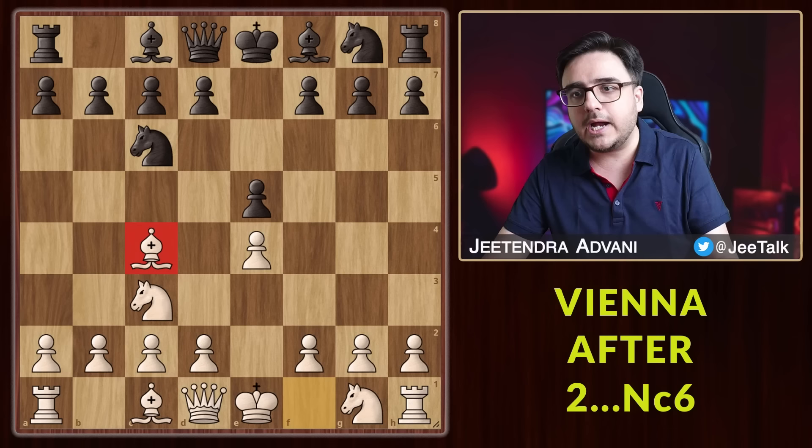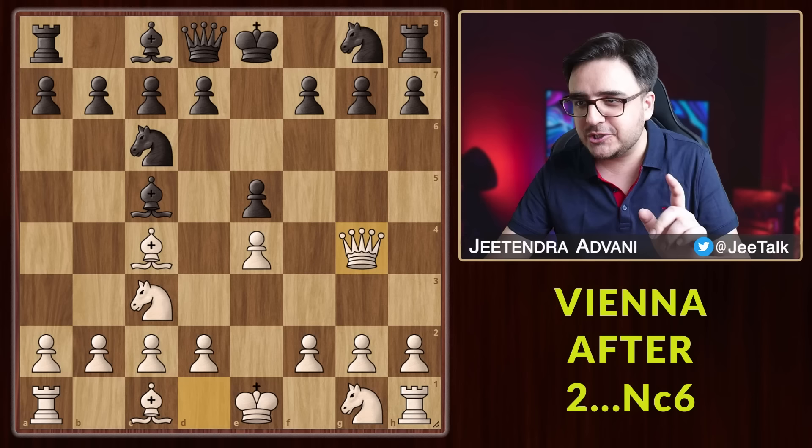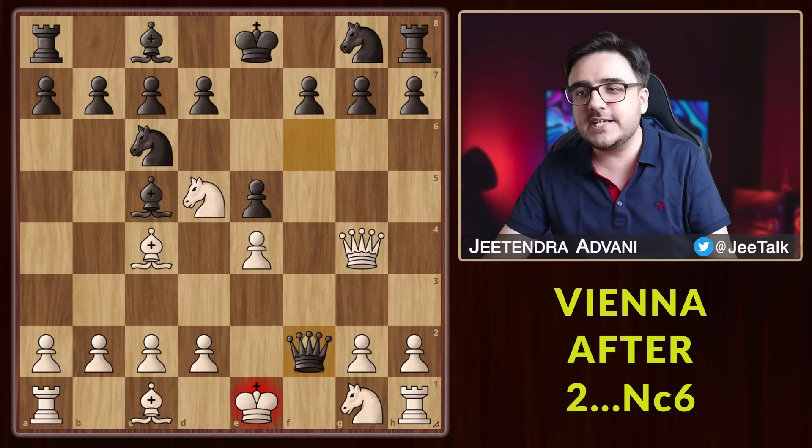Now many players will just try to copy you with Bc5. An extraordinary move you can play here is Qg4, striking this pawn. Most players would respond with Qf6, defending the pawn and hitting f2. Just forget about saving that pawn — you have a much better move, and that is Nd5. Even if he takes, there's not much he can do after this check.